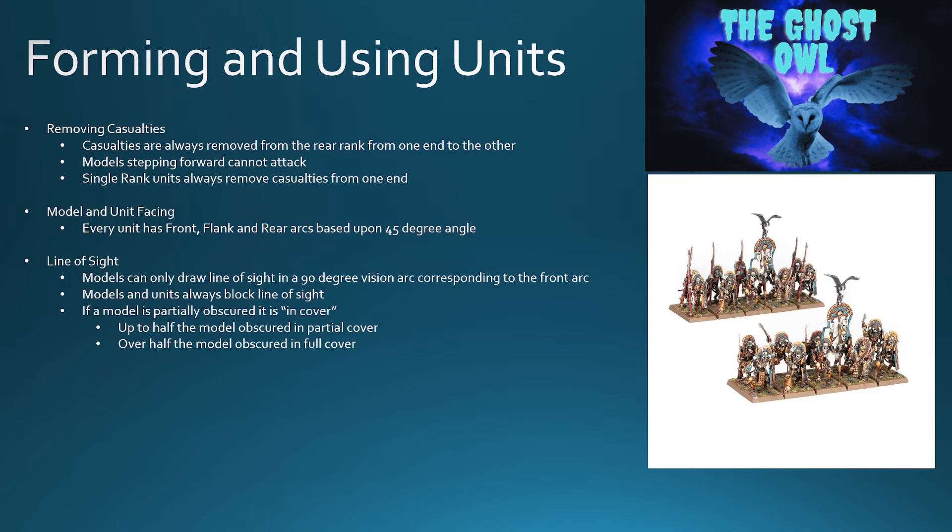Every unit has a front, two flanks, and rear arcs based on a 45-degree angle. Looking at the Tomb Guard unit, you have the front arc, two flank arcs — one on each side — and the rear arc. The 45-degree angle is based on lines coming directly out of the corner: 90 degrees forward, split in half, it comes through the corner of the base, giving you your 45-degree angle.